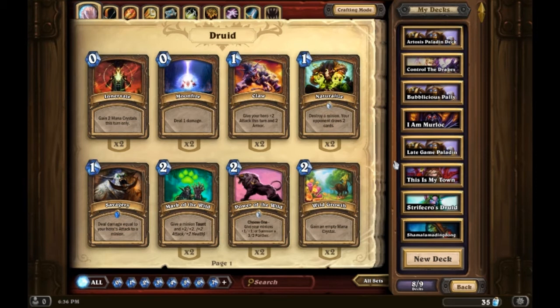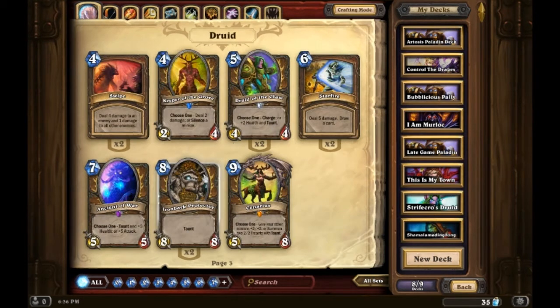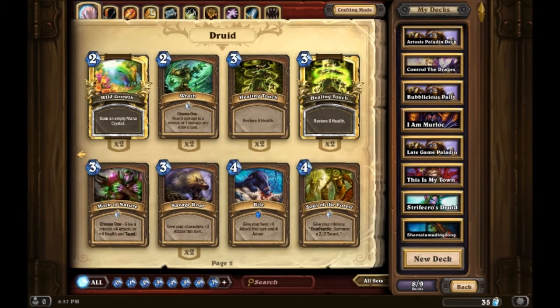Druids tend to be better late-game decks than early-game decks. You can build a Druid with a decent early game, but they really shine in the late game because of big beefy creatures like Ironbark Protector and Ancient of War, and the class Legendary Cenarius. Once you get into the late game with Druids, that's where they really shine and when you can start overwhelming your opponent.